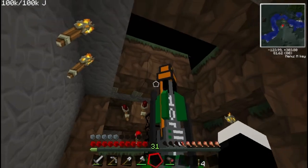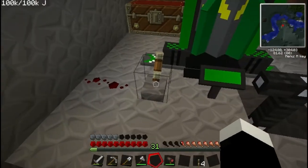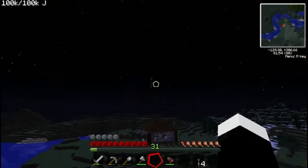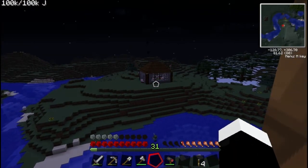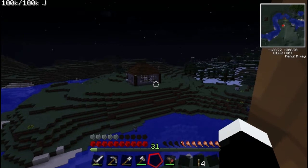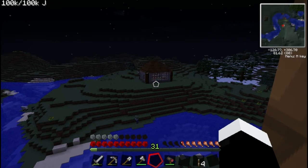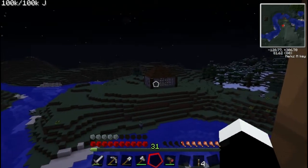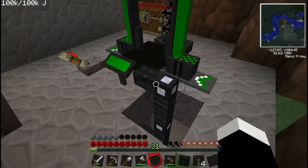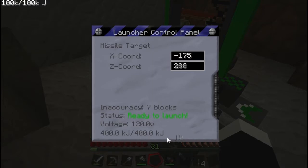Let's put that in and close the roof - ready to launch. You can see it flying through the air and it will slowly kill all the animals inside and the skeleton on the roof. That entire house is now dead. Thanks to my silver wire, this is already charged back up. If you use copper wire it does take a while to charge.